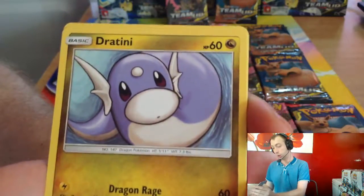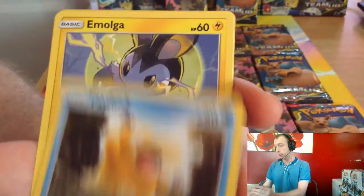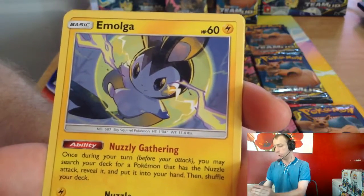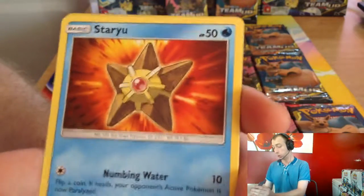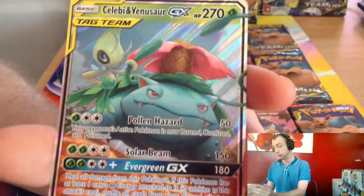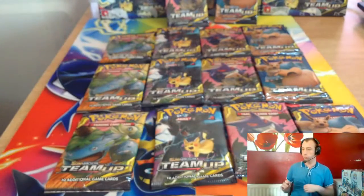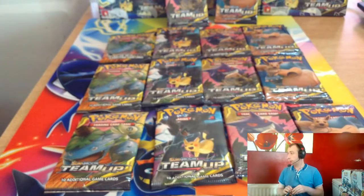So we've got Druddigon, Dratini, Seadra, Emolga, Steenee, Grass Memory reverse, and Celebi and Venusaur GX! What a pull — that's our third GX now.